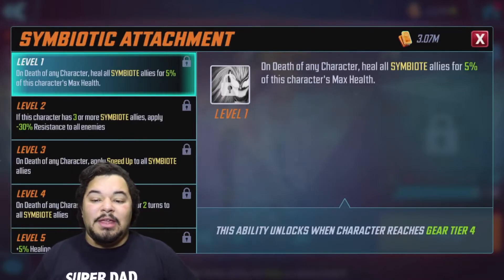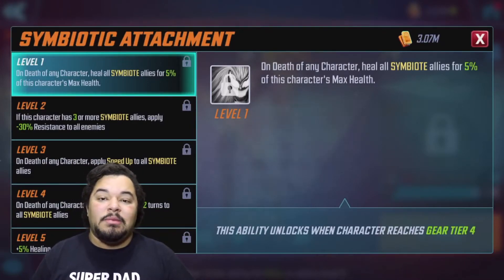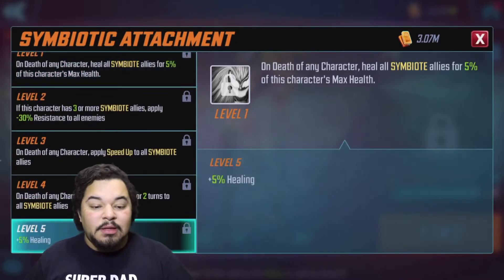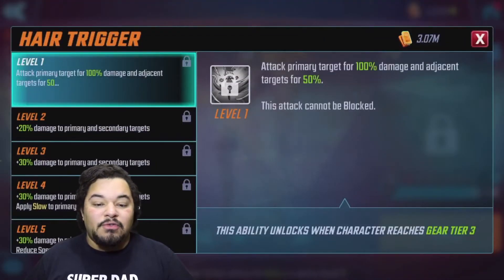Her symbiote passive reads: on death of any character, heal all symbiote allies for 5% of this character's max health. That's really good to revive and sustain your symbiote team — Venom, Carnage, symbiote black suit Spider-Man — a really strong team combination. And you get 5% healing at level five, so any healing is a positive in my book.